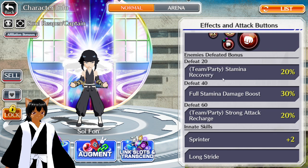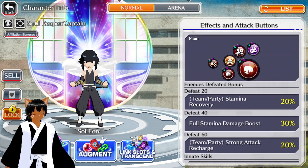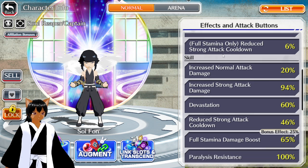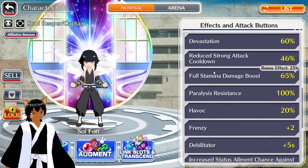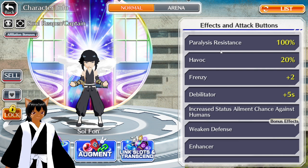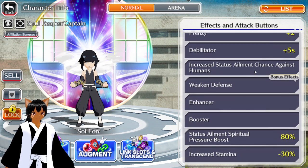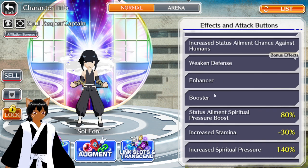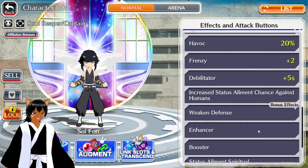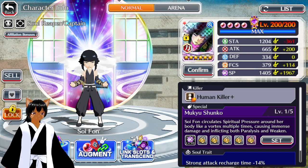She's actually pretty damn powerful. She has the Enemies Defeated bonus: at 20, Stamina Recovery; at 40, Full Stamina Damage Boost; and at 60, Team plus Party Strong Attack Recharge. She also has Sprinter Long Stride, Full Stamina Only Reduced Strong Attack Cooldown — so you want to keep her at full stamina. She also has Devastation, Full Stamina Damage Boost as a bonus effect, Paralysis Resistance, Havoc Frenzy Debilitator, Increased Stats on a chance against humans, Weakened Defense, Booster and Enhancer, and a Status Element Spiritual Pressure Boost.